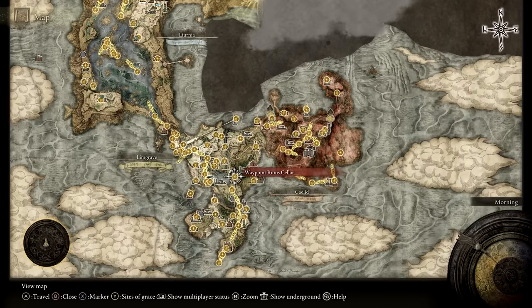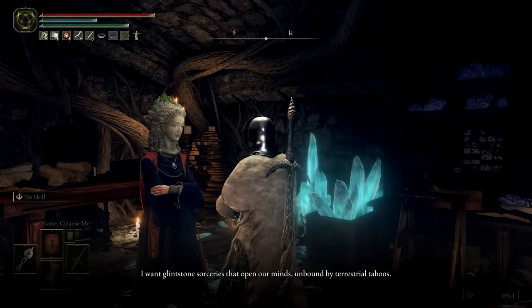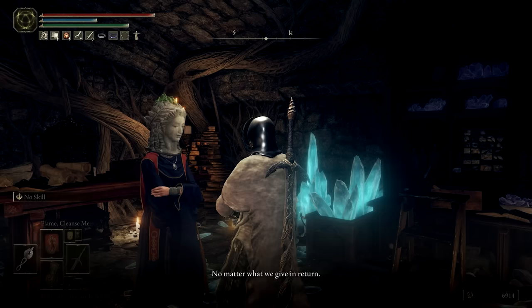First, you'll want to go to Waypoint Ruins in Limgrave and meet Selen the Sorcerer if you haven't already. Agree to learn under her tutelage and exhaust all of her dialogue.